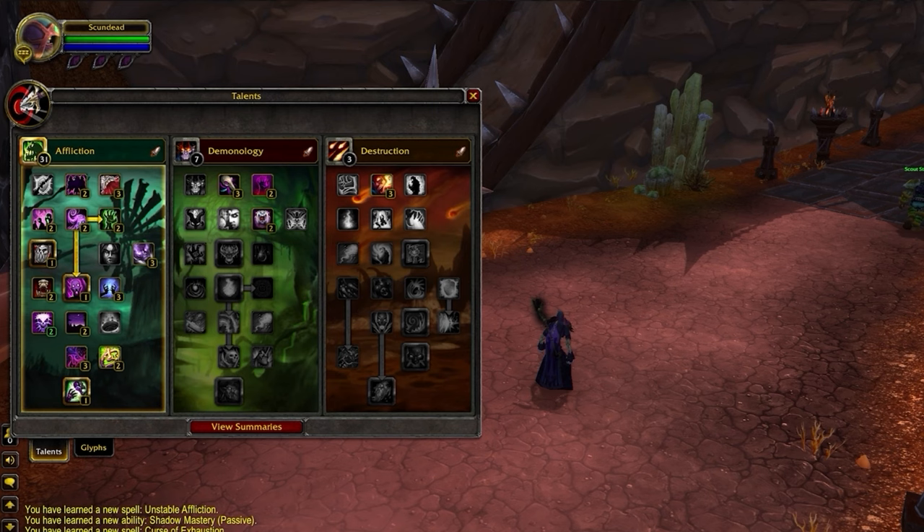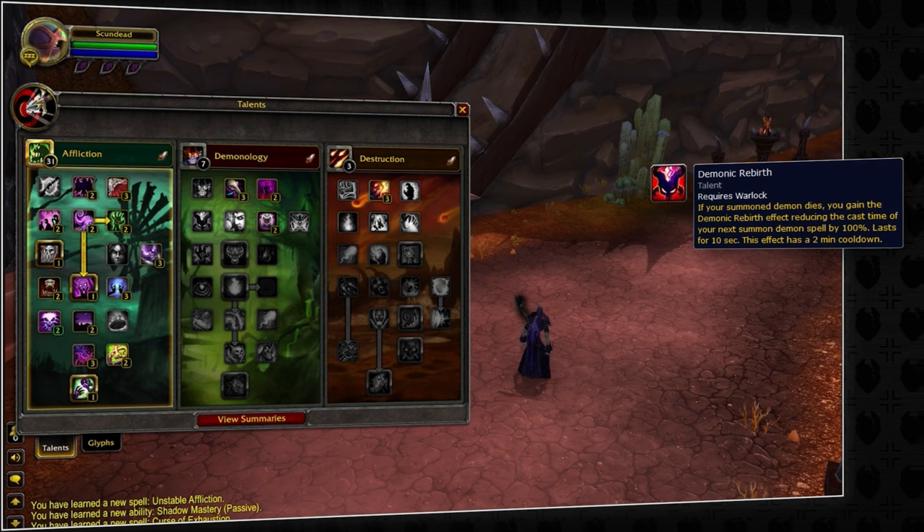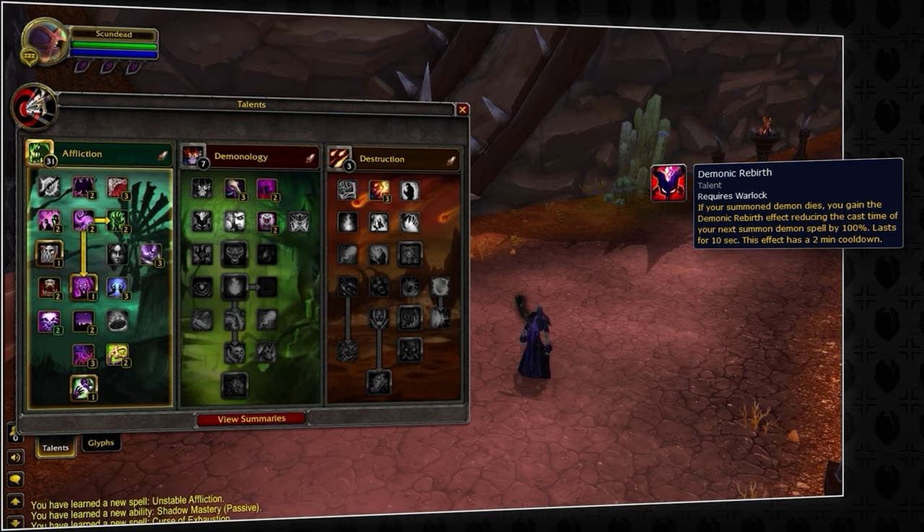Technically there is a third build, but this is limited to 2v2. You're going to drop a lot of important talents for survival, but this build will deliver the highest possible damage. You're going to notice we lose Demonic Rebirth, so if you play with this and your pet dies, you're going to likely not be able to resummon it. It is not recommended to play with this build outside of 2v2.